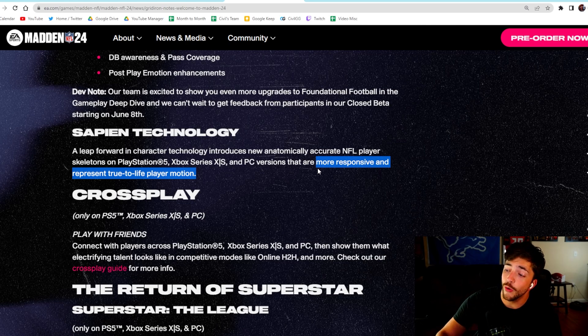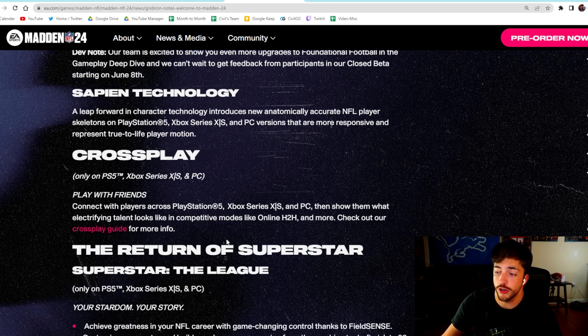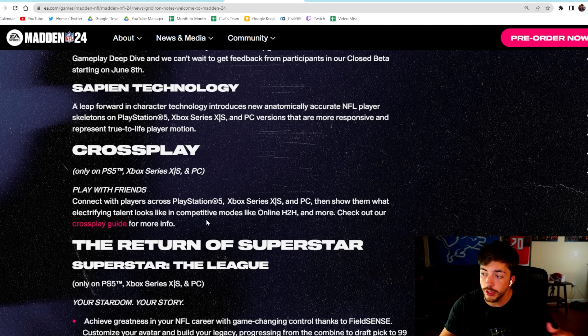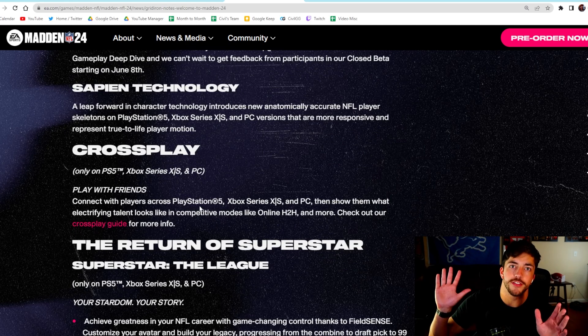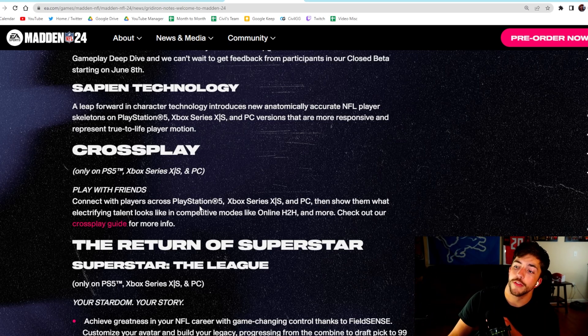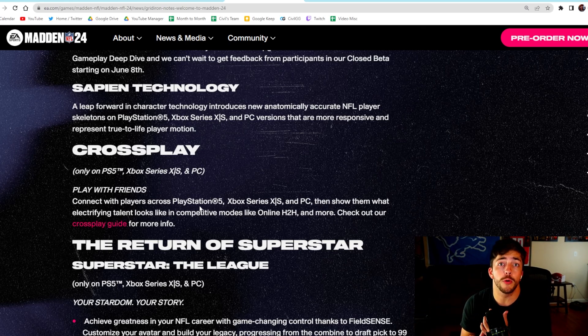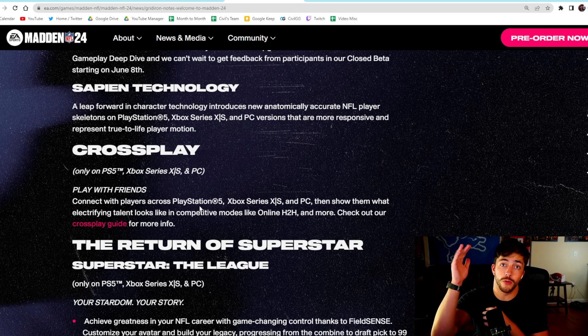Cross play is only for online head-to-head — so only for playing people head-to-head online, whether it's ranked or Ultimate Team. Not CFM, not auction houses. You can also turn it off if you want to, which is great. Right now cross play only adds benefits, and if it doesn't work you just turn it off. There will be different leaderboards for cross play too — Xbox will have a leaderboard, PlayStation will have a leaderboard, and cross play gamers will have their own leaderboard as well.